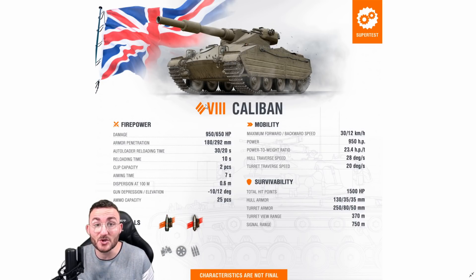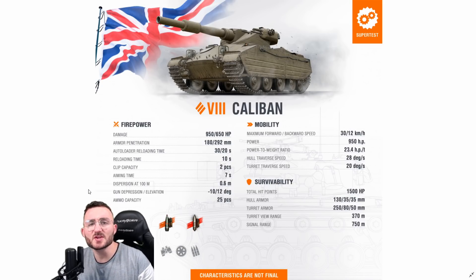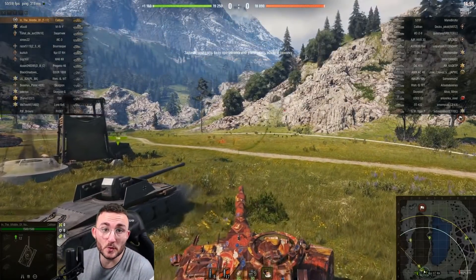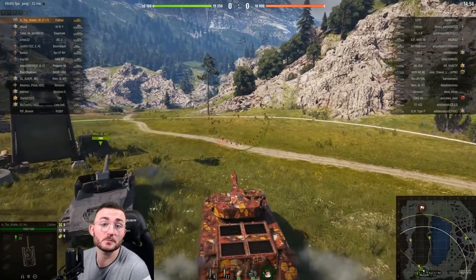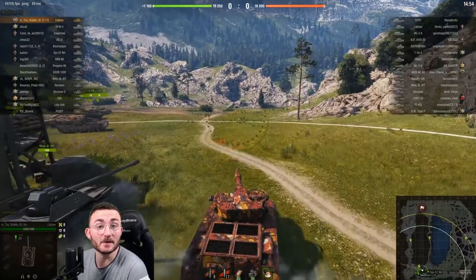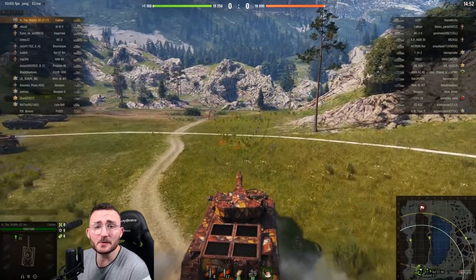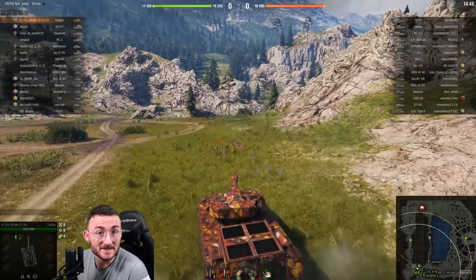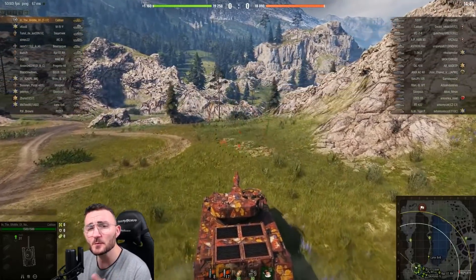This thing is just incredible in every single possible way, but let's not lose too much time and jump straight into the statistics. As you can already see, it has 650 horsepower. To help understand how strong that thing is, I thought it would be a good idea to take a look at a World of Tanks PC replay, so here we go with the Caliban and many other tanks we don't have access to in World of Tanks Blitz — but don't worry, things will come in time.